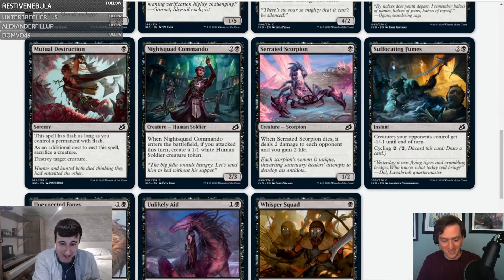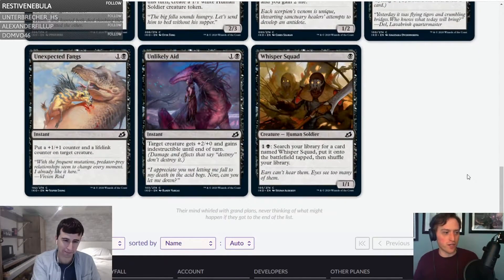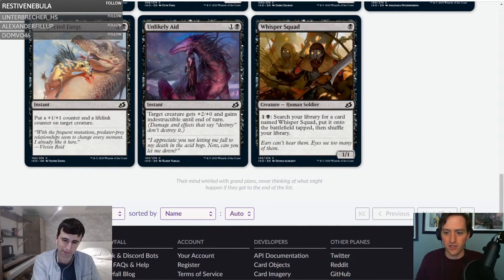Unexpected Fangs — one and a black instant: put a plus one counter and a lifelink counter on target creature. It's cute, but in the world of better tricks and cycling tricks this doesn't seem good. Probably a D.